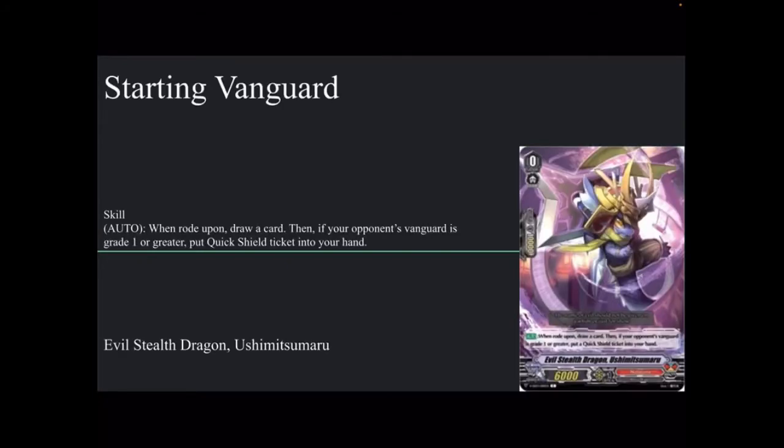First up today for our starter, we have Evil Stealth Dragon Utsimitsu Maru — 6k base, 10k shield. Auto on Merkatapun, you get to draw a card, and if your opponent's Vanguard is grade one or greater, you get a quick shield ticket. So it's the standard draw that I always seem to top deck off of, and then you also get a quick shield. It brings me joy to say that card's name.